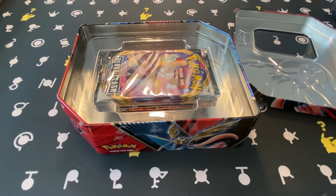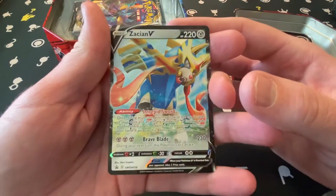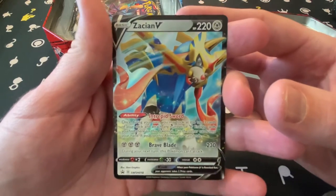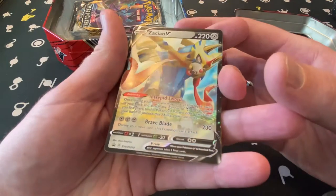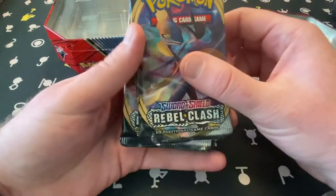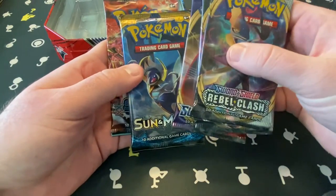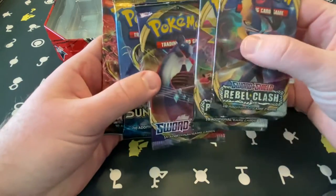Set all the extra plastic and hoopla off to the side. Start off with that Zacian V right there — very pretty card. Yes, it's a promo card but that's okay because it's still very pretty. I love the glow of the eyes and most of these hollows. Love it. Set that off to the side, and we've got five packs: Rebel Clash, Rebel Clash, Sword and Shield base, a Sun and Moon base, and Steam Siege.